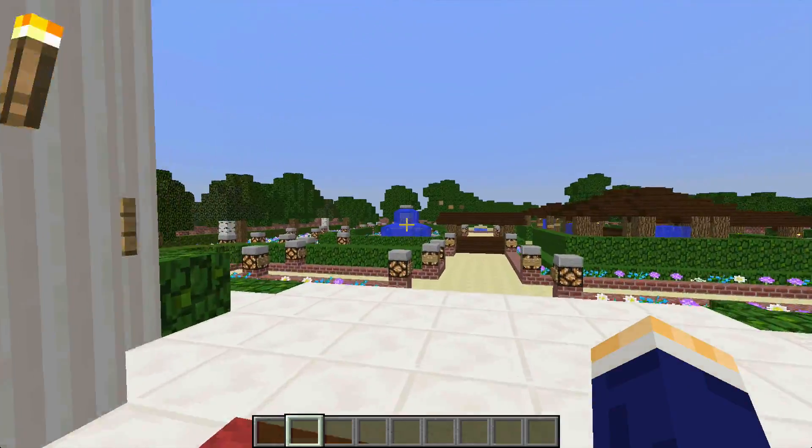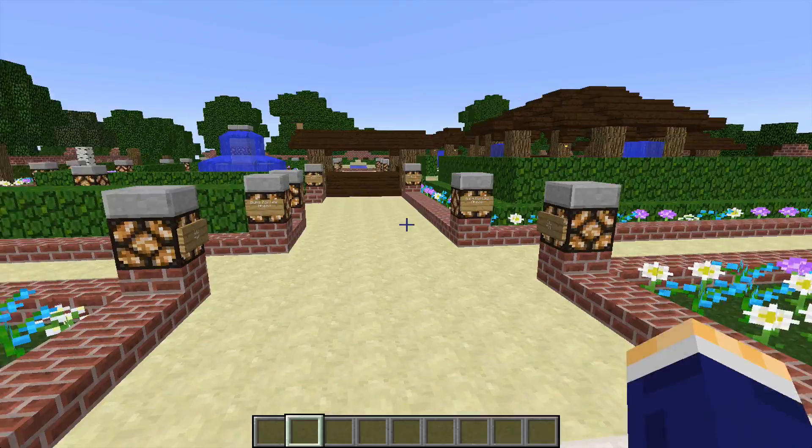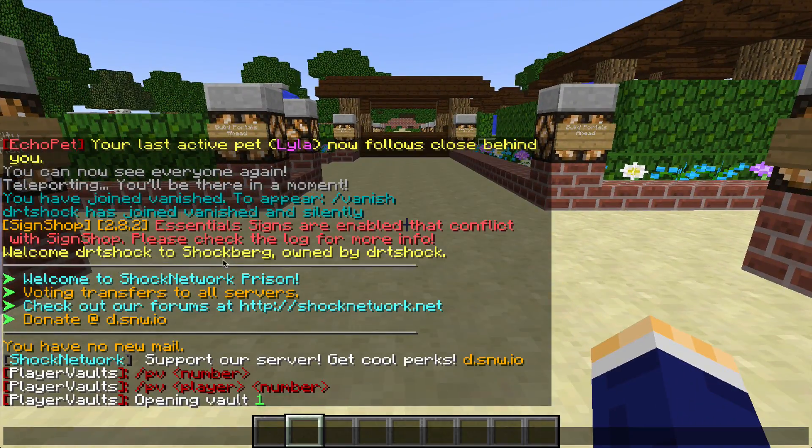I'm in game mode — obviously you won't be in game mode when you join the server. So first when you walk out of spawn, this is actually called City Hall. And if you notice, we are in Shockburg, owned by DRT Shock.